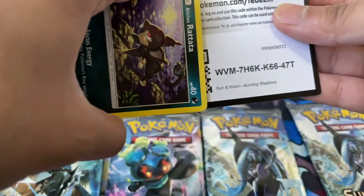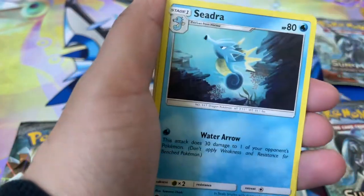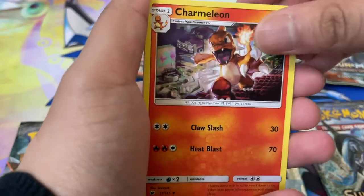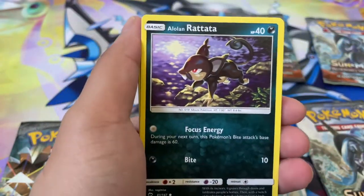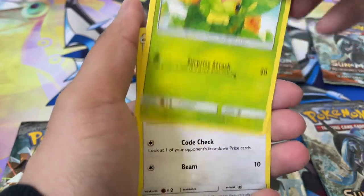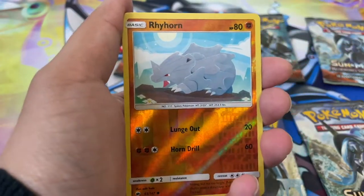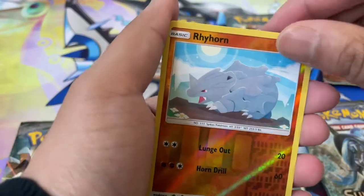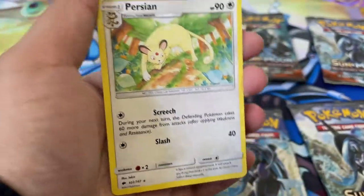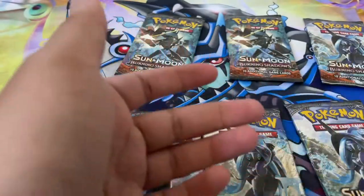Alright, first pack. Here's the code card — fourth on the back. We got a Psychic Energy, Lunatone, Seedra, Charmeleon, Alolan Rattata, Pampor, Caterpie, Porygon, a Sawk, Rhyhorn as our Reverse Holo, and we got a Persian as our Rare. Looks like Persian is hunting. Pretty cool.